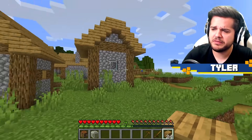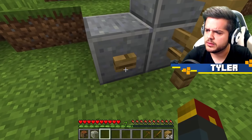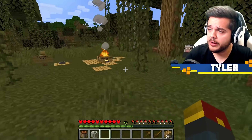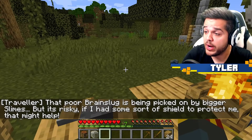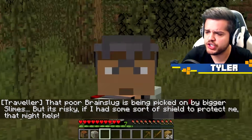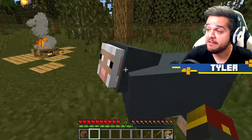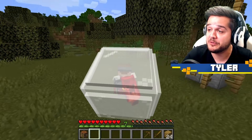Maybe we've got some more hints in the village. This seems to be something out of the ordinary. Button - it teleported us! Another set of traveler's notes. That poor brain slug is being picked on by bigger slimes, but it's risky. If I had some sort of shield to protect me, that might help. The hamster ball - one of his powers is to put me inside of a hamster ball if we happen to take any damage. Look at that, now we are surrounded by a hamster ball, and nothing should be able to damage us while we're inside of it.